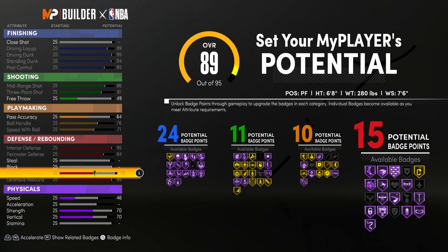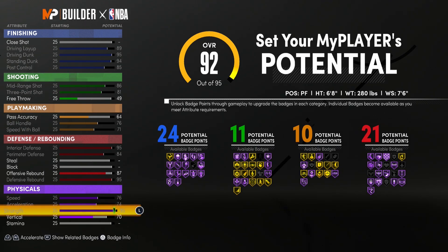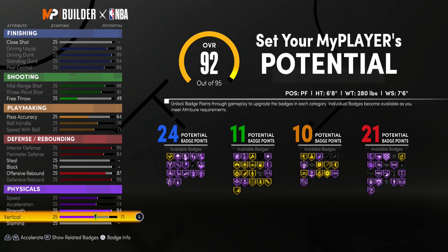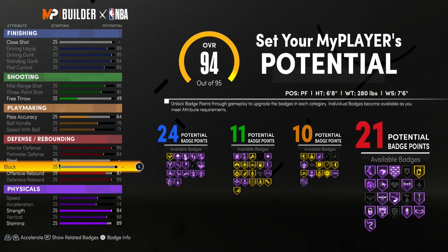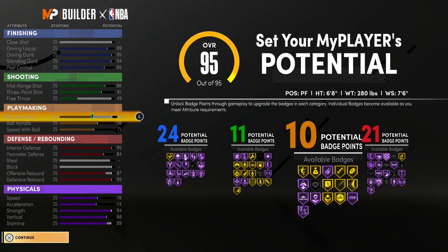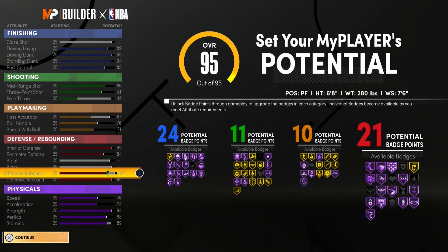We're going to max out interior defense, max out perimeter defense, max out defensive rebounding, and offensive rebounding goes all the way up to 87. For the physicals: speed all the way up, acceleration all the way up, strength up to 94, vertical all the way up, and stamina up to 89. We could also put pass accuracy to 67 to unlock that diamond badge.